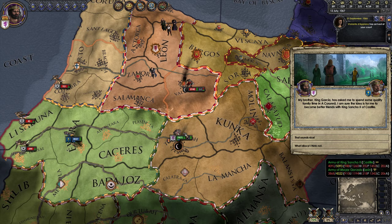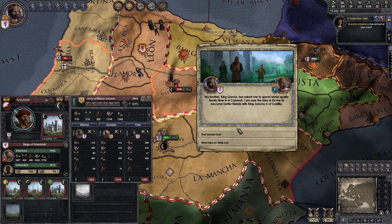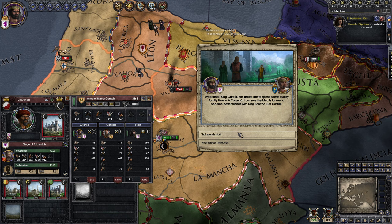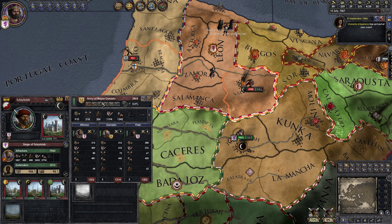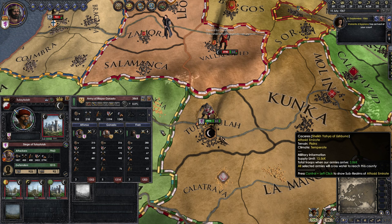Now let's look at assaults. Click on the province that's under siege. The king of Galicia has asked me to spend some quality time with family — might as well hang out with him, because he's taking the family focus. So I'm on the siege interface. You can see we've got 7,960 attackers and they've got 1,000 defenders.